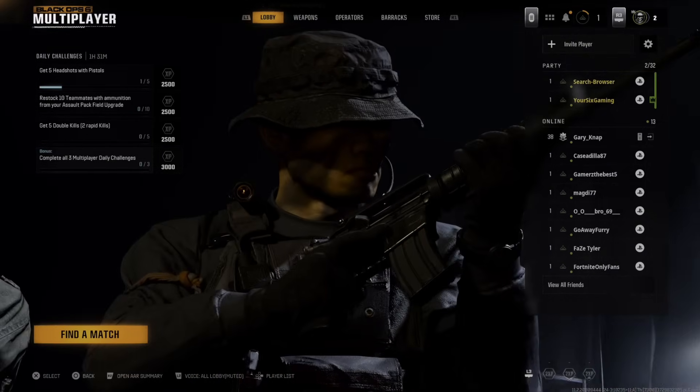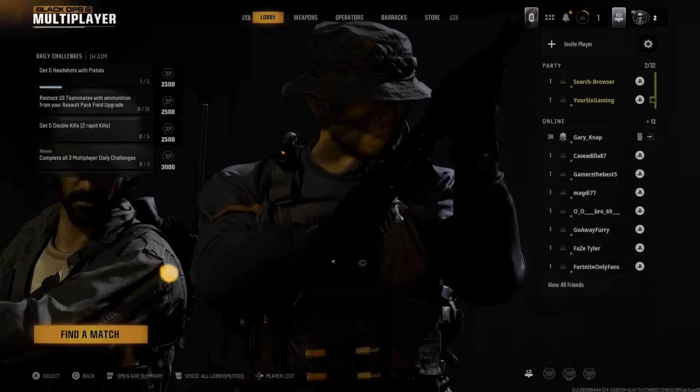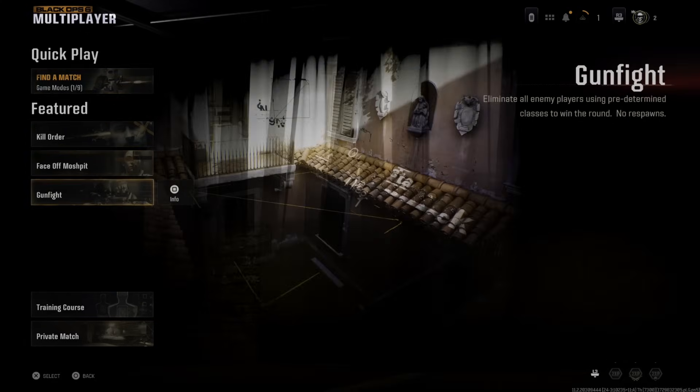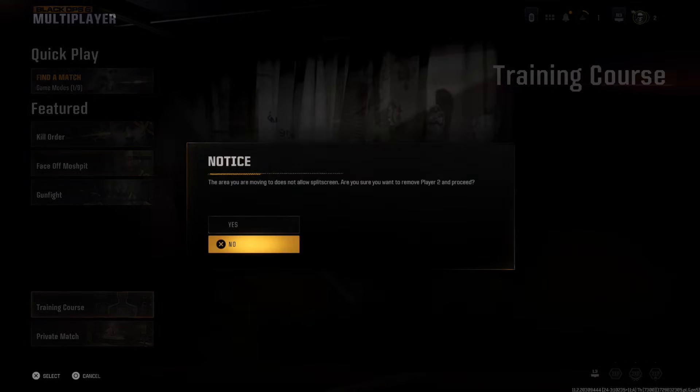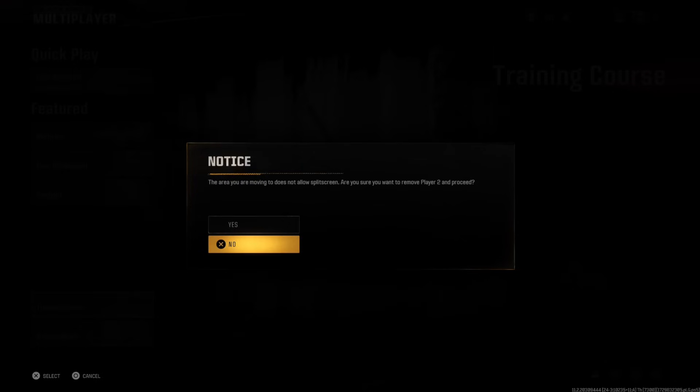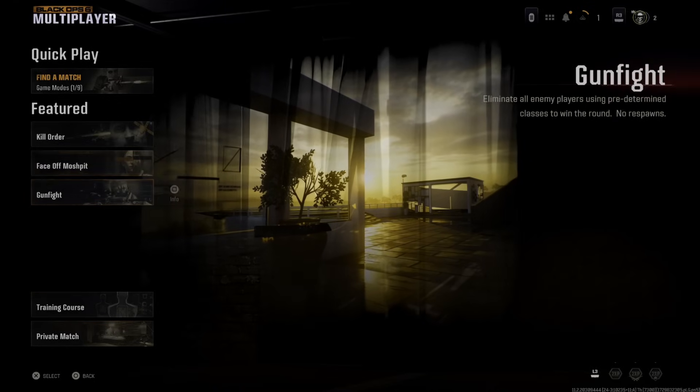Now you can see I have two people under my party. I can go to find match and start a game. Now there are some limitations — like if I go to the training course, it says I'm not allowed to play split screen in there for some reason, and one of the players would be logged out.